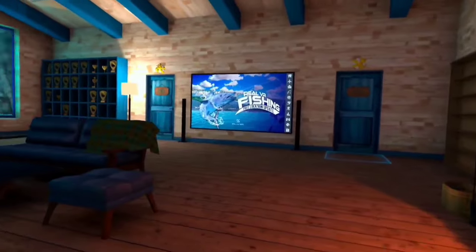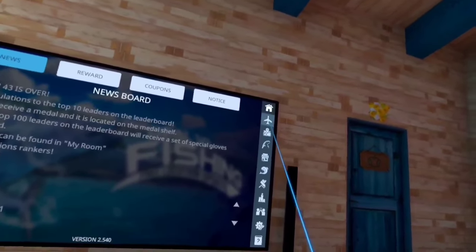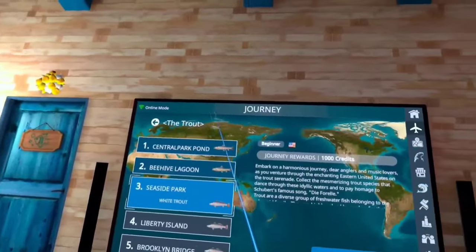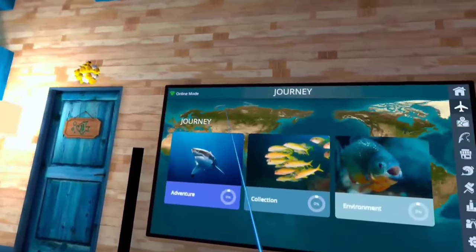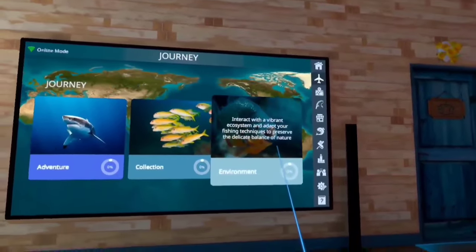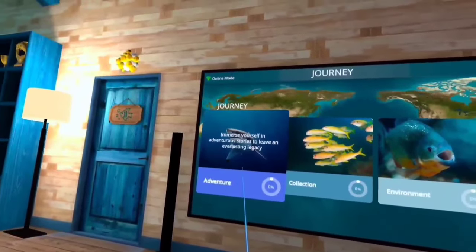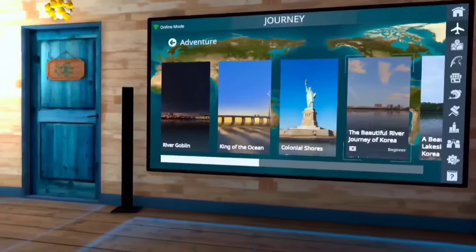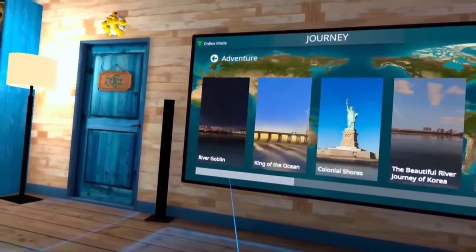Hey everybody, welcome to Real VR Fishing. This is for the new East Coast US DLC. We're going to check out the new Journey Mode and give you a little idea of what this is. We've got three areas that you can visit: the Adventure, the Collection, and the Environment. You just choose one of these and go into them.